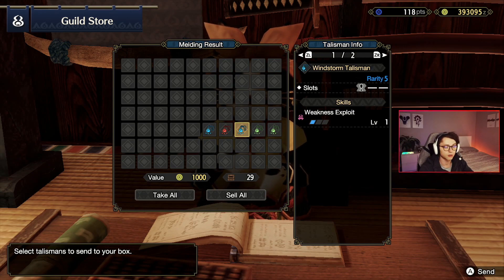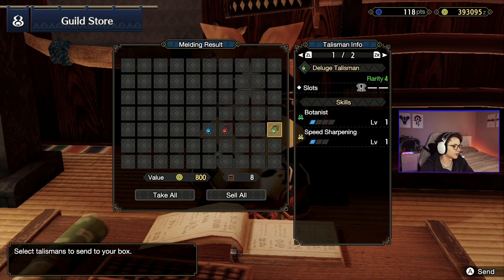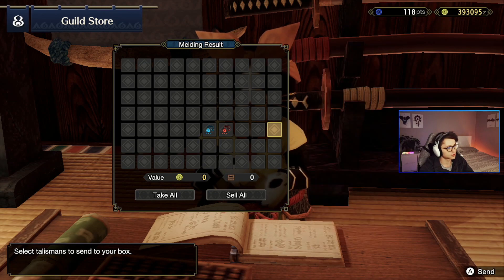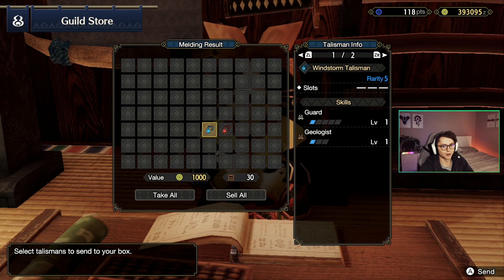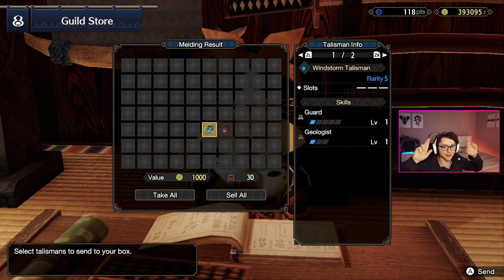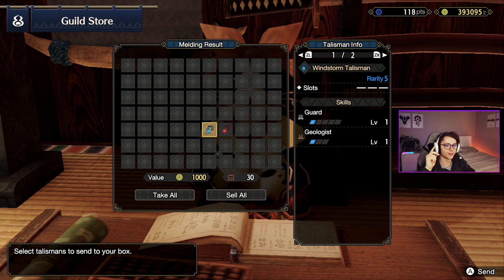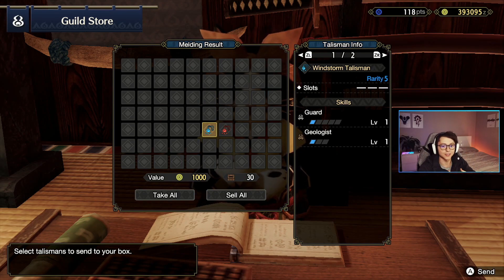Razor sharp, no slots — get out of here. No speed sharpening, one slot — not too handy. That leaves us with one rarity 7 — is this the one? I really hope so, fingers crossed, let's hit it. This is the end of the talisman unboxing, the pack opening, the whatever you want to call it of Monster Hunter Rise. I think this was a great mechanic. I think it's really fun. I hope you guys enjoyed watching it — let's see what this final one is.